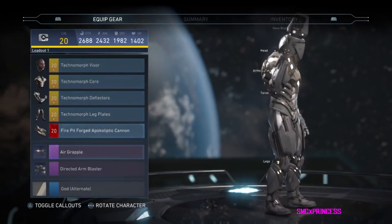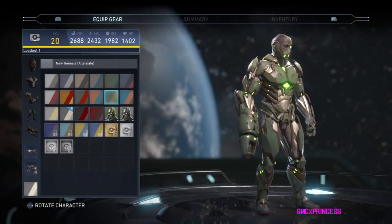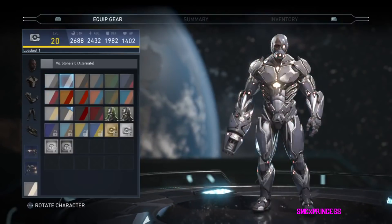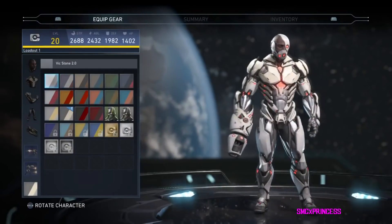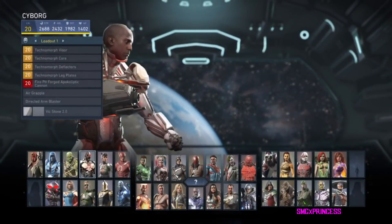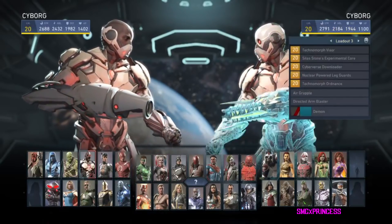He has a 20% damage increase when using environmental interactions, and his Nova Blaster is fused with dark matter and has a chance to stun the opponent. The first time I read it, I was like, what do you mean there's a chance? Will it stun them or not? Turns out it's completely random and it will stun after the first couple of shots probably.